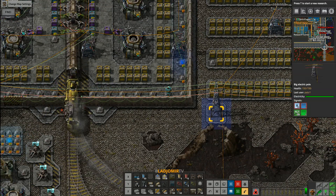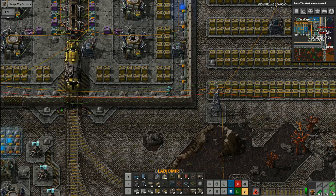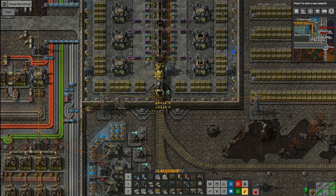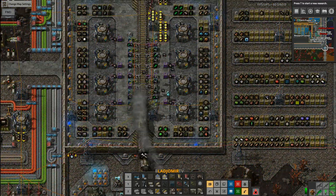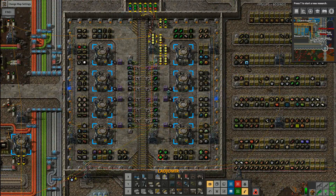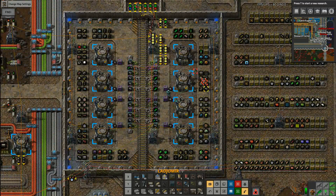Once the train comes back it will go into the queue where it will wait until it is needed again. You don't need to have the loading and unloading part in one station because you can also make two separate ones. I made it into one because... reasons.